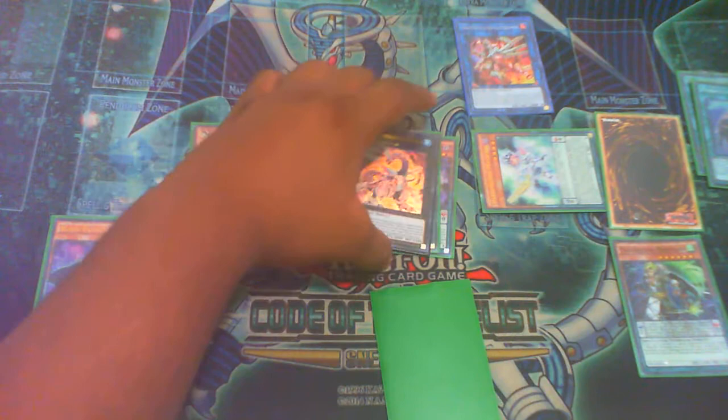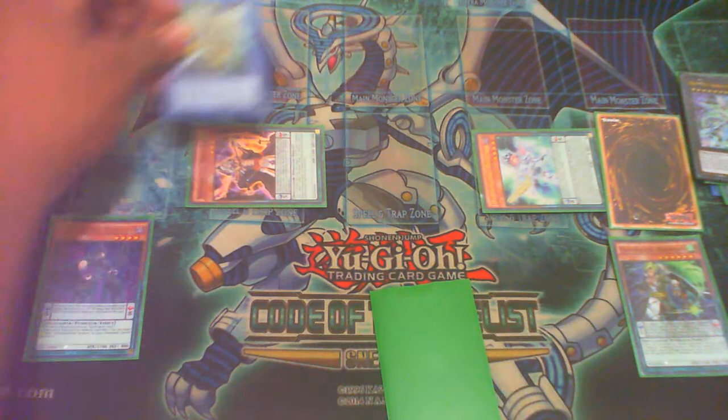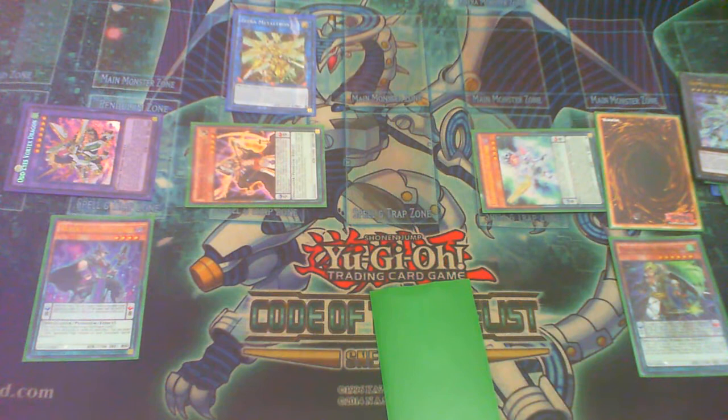Special summon Siange. We're going to Exceed with Siange and Gate 0 into Absolute — so you get an Absolute 0. Then link summon into your Megatron. Absolute's effect: summon Vortex.